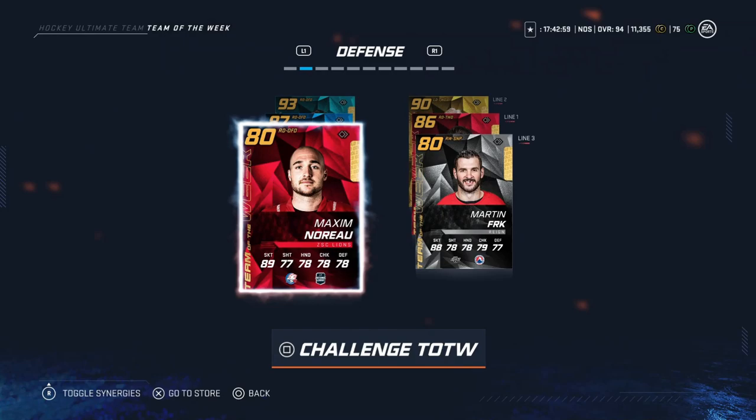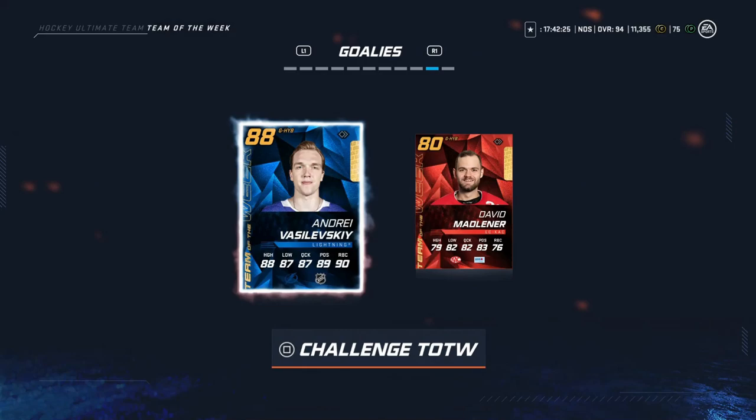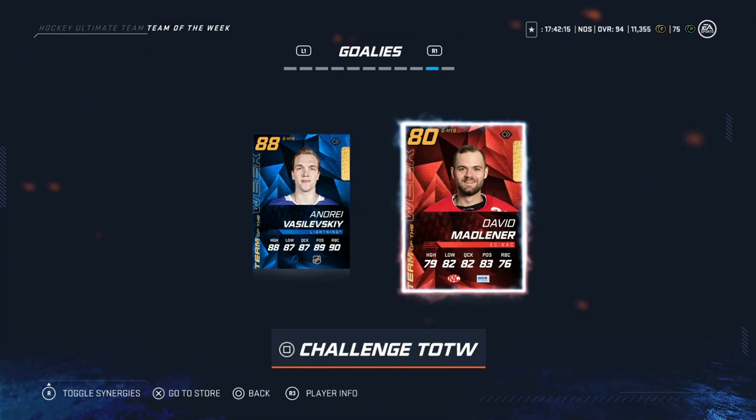Then there's Maxime Noreau and Martin Frk — if you pack them, just sell them. In net, we've got the 88 overall Andrei Vasilevsky, 6'3", but aggression is too high at 84 — hard pass. I never go with a goaltender that has 84, or really above 80, aggression in this game. Lower aggression goalies are definitely the way to go, and his synergies aren't anything crazy either. His backup would be David Madlener — 6'2", 76 aggression is fine, but he's 80 overall, so there are just better options.